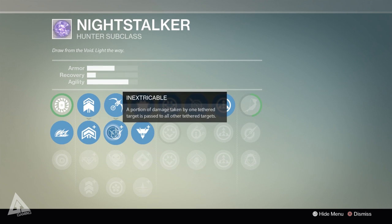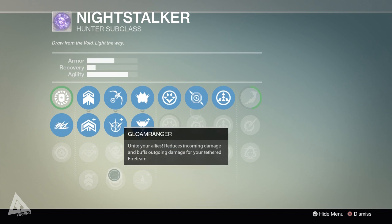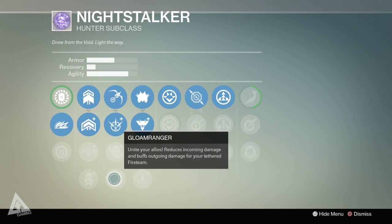The first super enhancement is Inextricable — a portion of damage taken by one tethered target is passed to all other tethered targets, so damage spreads across multiple enemies. Alternatively, Wait for It makes Shadow Shot create a proximity tether that triggers when targets get near, great for objective modes like Control or Rift. Or you have Gloam Ranger, which unites your allies, reduces incoming damage, and buffs outgoing damage for your tethered fireteam.